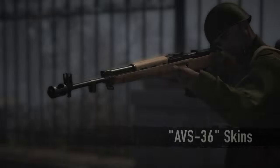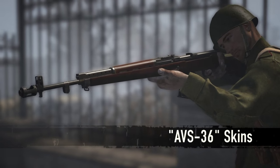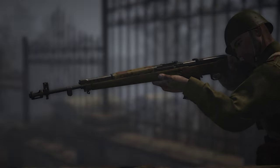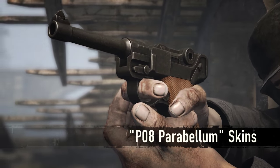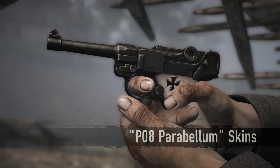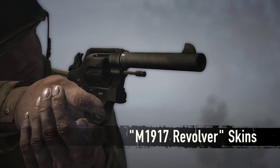For the AVS 30J: Birch, Army Paint, Russian Oak, Russian Blackwood, and Camouflage A. For the P08 Parabellum: Carbon Black and the special edition Eisners Kreuz with ivory handle and engraved iron cross. And finally the pearl black skin for the M1917 revolver.